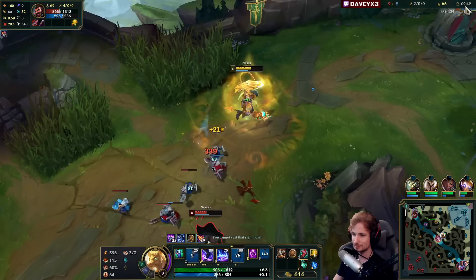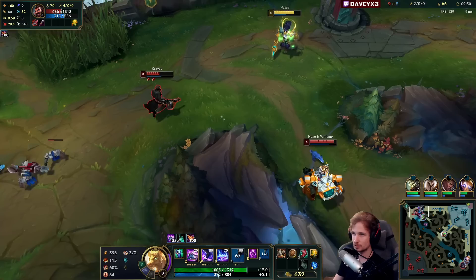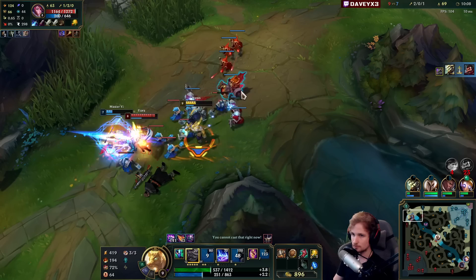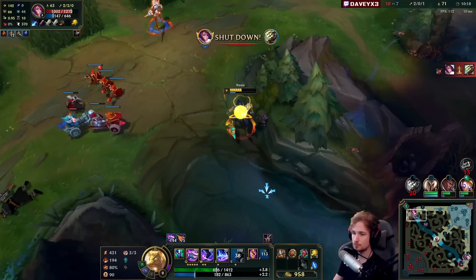He's 4/0, but that doesn't change anything for me. Another Nunu gank — we're getting permacamped as well. I can't see anything. I'm going to have to walk away — I absolutely cannot do anything here.